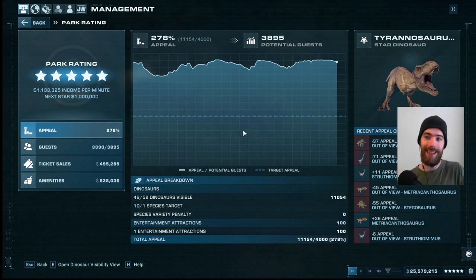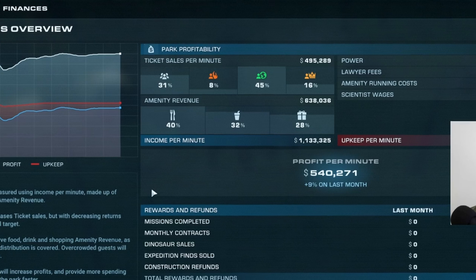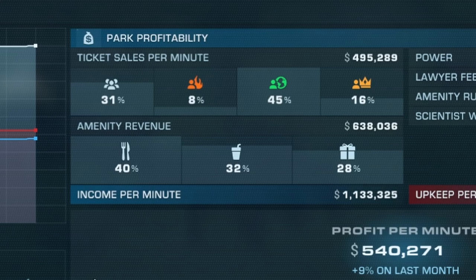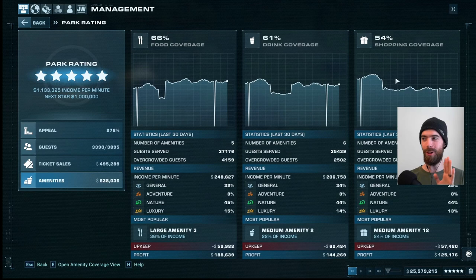But this number does not directly give you your star rating. Your income gives you your park rating. And if we click over to finances, we see that most of our income is coming from amenities. We are making over half our money from our amenities here. And my amenities in this park are not even very well optimized — look at this, this is terrible coverage. Now let's talk about how you can best set up these little money factories.